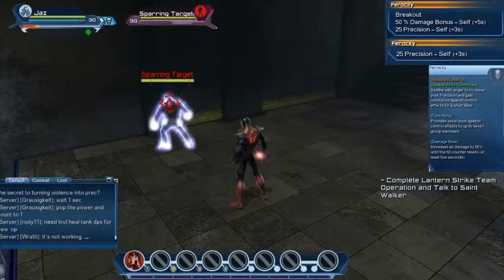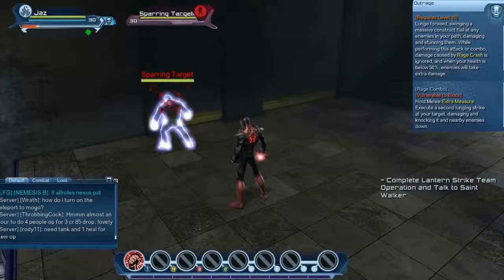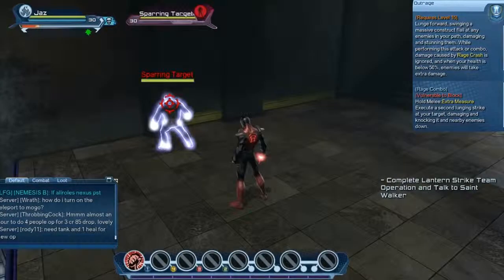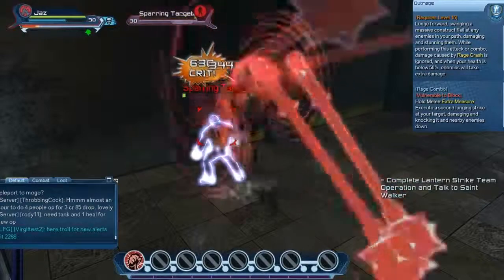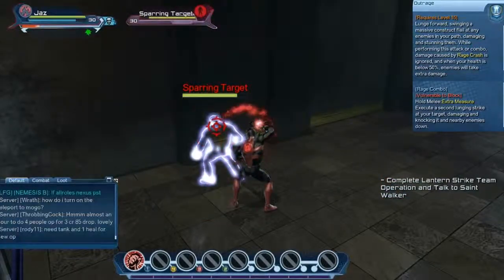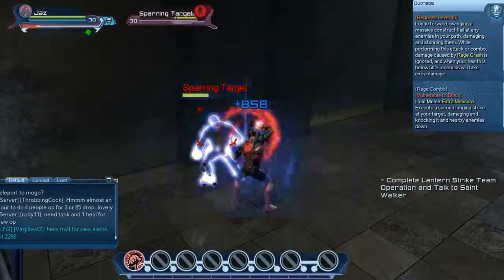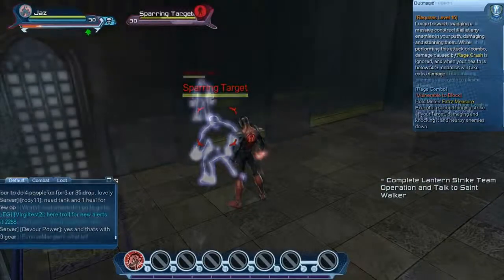In tank role, Ferocity's resistance buff is given to the entire raid party. Outrage is a cone AoE that damages and stuns enemies, and if your health is below 50%, Outrage will do more damage. This skill can be comboed by hold melee to perform Extra Measure, which is another lunge that damages and knocks down all nearby enemies. Note that Outrage can be used to ignore rage crash.